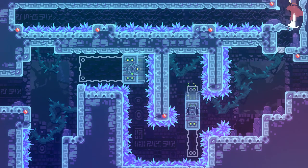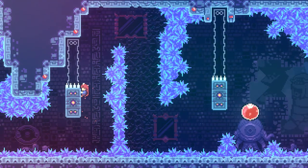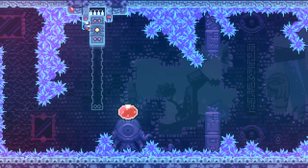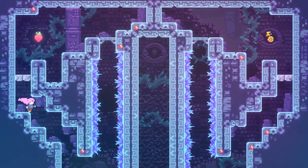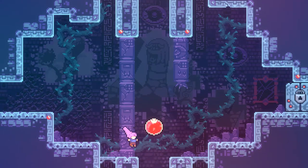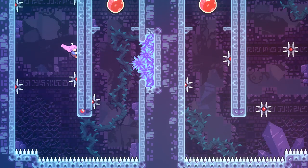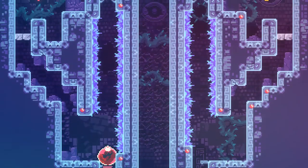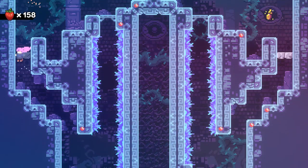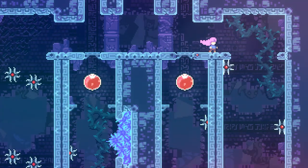Now go up — you'll find the gem in this section. Just pass through this area, hit the switch and go up to obtain the white gem. Head over to the right — you'll find a strawberry on your left and the key on the right. Go all the way to the bottom towards your left to obtain the strawberry first. Take that red sphere all the way to the top to get that strawberry. Once you obtain it, go back down and then towards your right. There's another red sphere on your right — take that one all the way to the top to get your key.